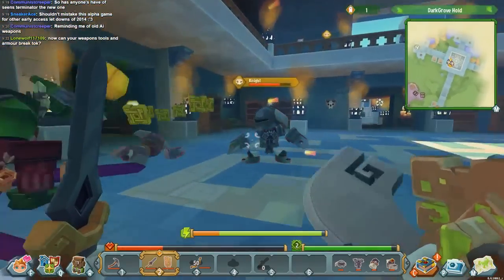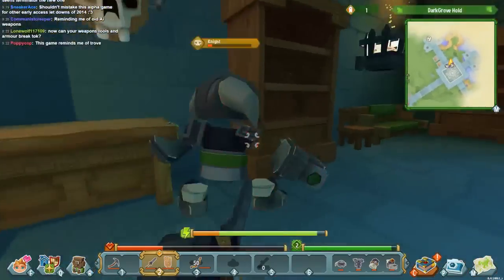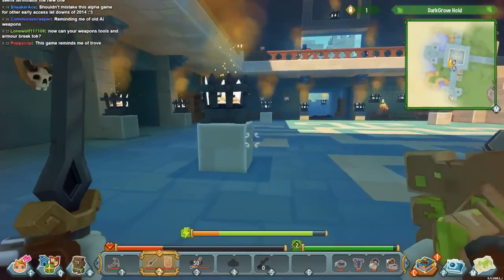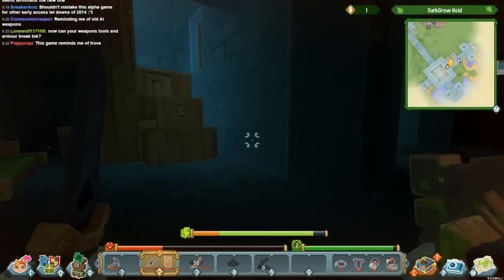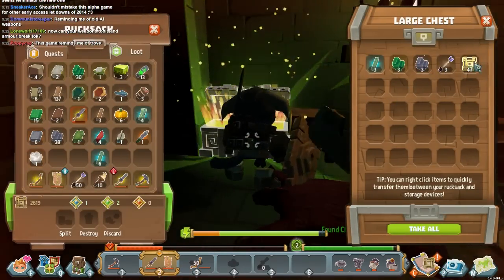You can see why maybe you would need some friends to go with you on your adventure — that one encounter almost killed me. We should stick together. There's a large chest — with more junk.